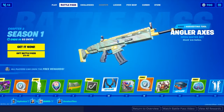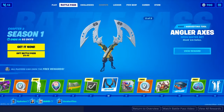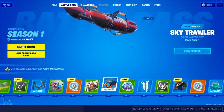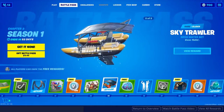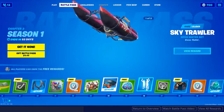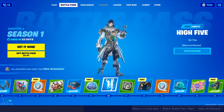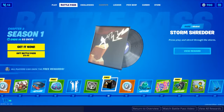At tier 10 you get some pickaxes and those are looking really nice — you got some angler axes, I love those. Tier 14 you get a glider, and oh my goodness that is sweet, with the water theme — the rivers and stuff. Tier 16 you get a high-five emote. What you can do is interact with other players, and if you both do the high-five emote, you guys can do a high-five. I'm pretty sure this works with people not on the same team — haven't tested it myself yet, but it's still pretty cool. Tier 18 you get this sick music record, it looks pretty nice — Storm Shredder.